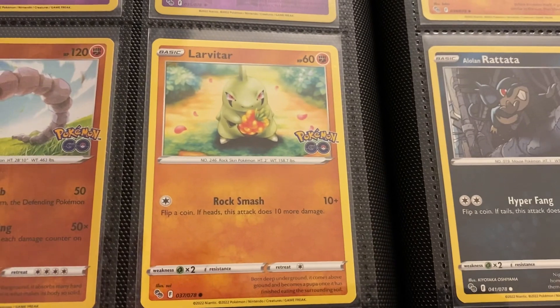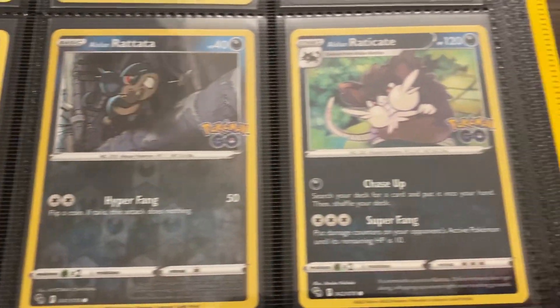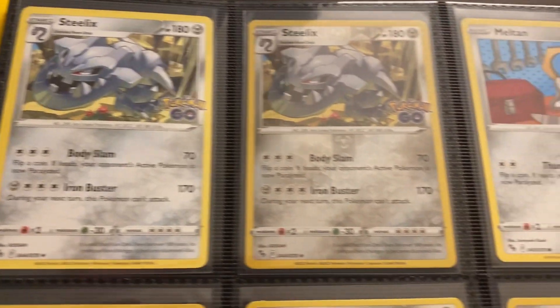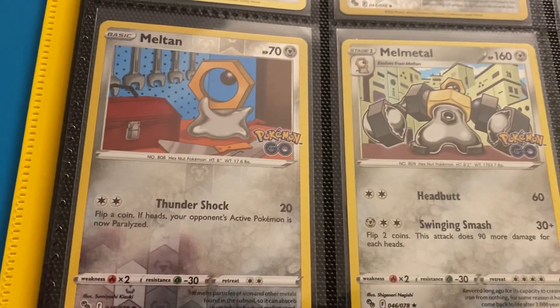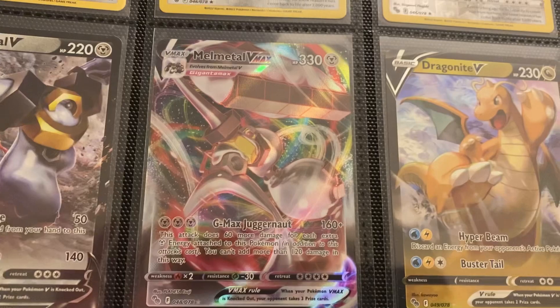Got the Onix, the Larvitar, and the Pupitar. We have the Solrock with that Sun Energy. Randomly, we have Conkeldurr in this set, but Conkeldurr is good in Pokemon Go, so I think that's one of the reasons why it was included. Got the Tyranitar — such a menacing artwork, it really exemplifies Tyranitar's character. Got Meltan — definitely a Pokemon Go exclusive Pokemon, because the only way to get Melmetal was to get a bunch of Meltan candies. That was basically the only reason I grinded Pokemon Go, to get my Melmetal.